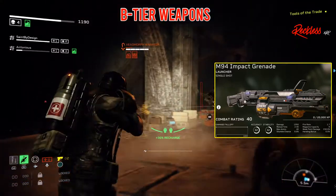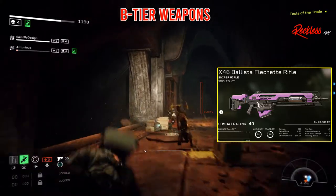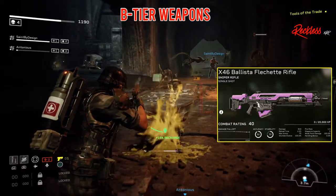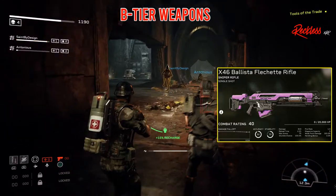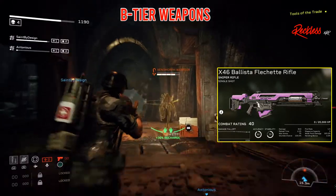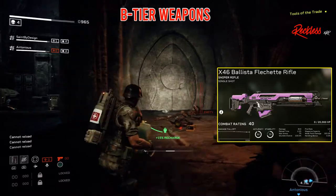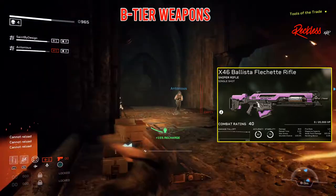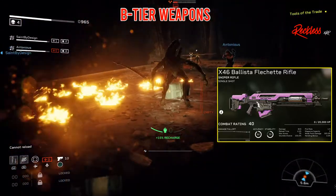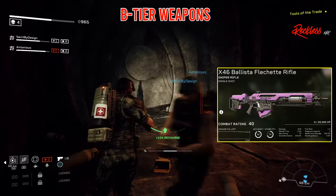The last B tier weapon is the X-46 Ballista Flechette Rifle. It is a single shot sniper rifle. It has an accuracy of 92, stability of 70, damage of 788, reload time of 2.25, max ammo of 75, stumble chance of 100%, fire rate of 1.3, mag capacity of 5, and a weak point damage of 300%.